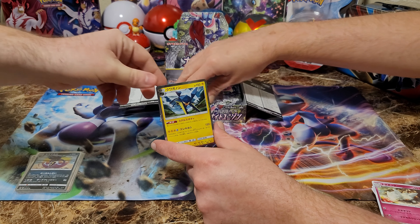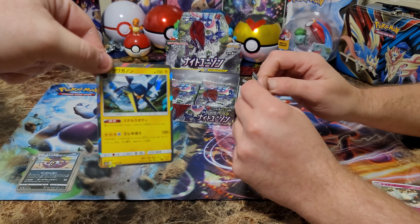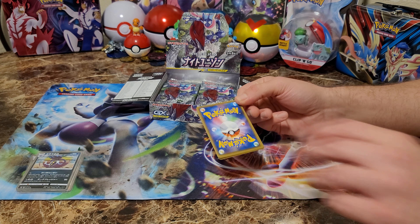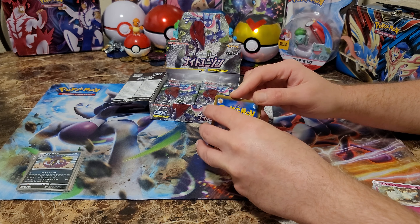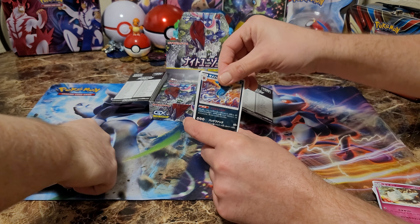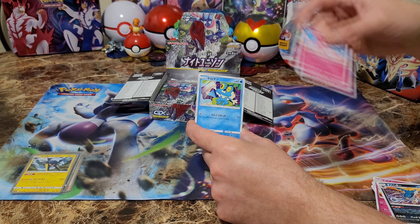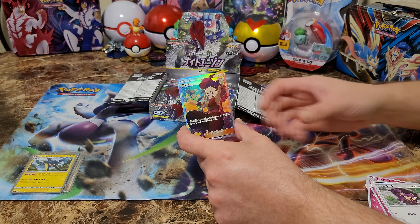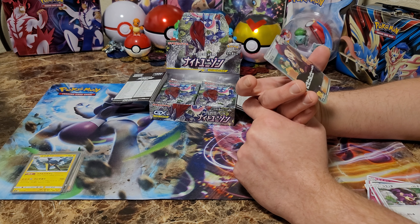Let's go with some more holo action. What's going on with these full arts? It looks like they're trying to hide from us — want a hide-and-seek action? Don't worry, they're going to show up. I like hitting rainbow cards. Is there a good rainbow card? In Japanese sets, the regular one is a good rainbow — it's around $40. Boom! Full art trainer, let's go!